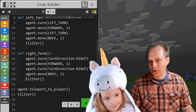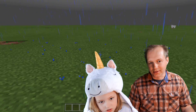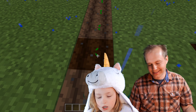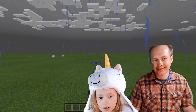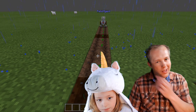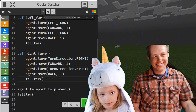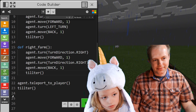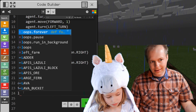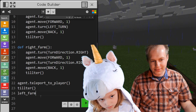Functions are great because then your code really makes sense — you understand it by little chunks. Can we try it? Yeah, but we didn't call the functions, so it's really broken right now. Now if you start typing 'left' — oh, there we go. Left_farm. And you need to put parentheses there to say 'I want to call this function.' Shift and nine. And now we want to do right_farm.